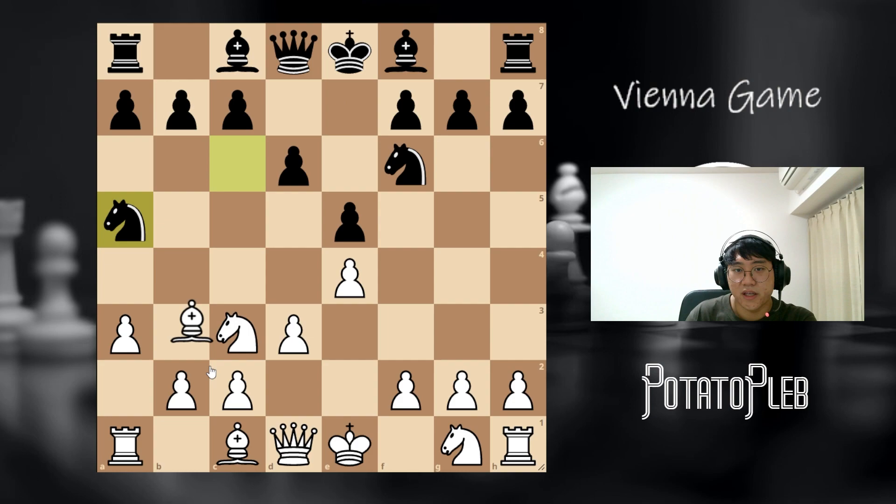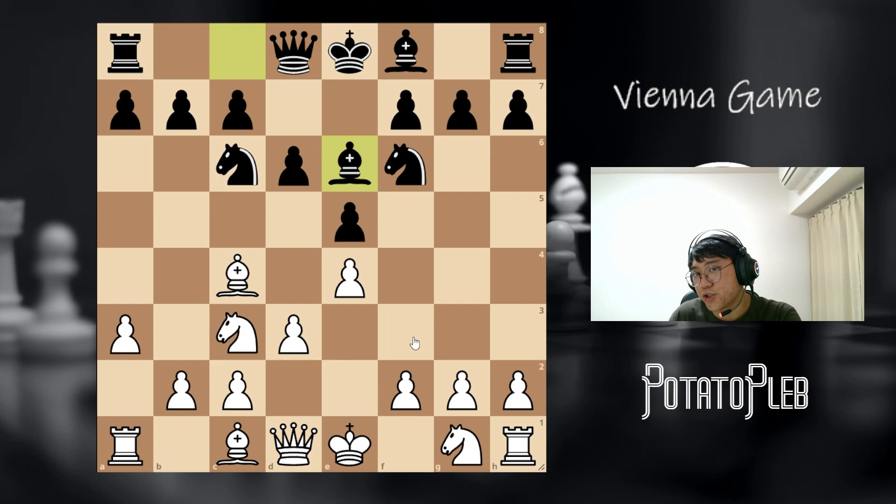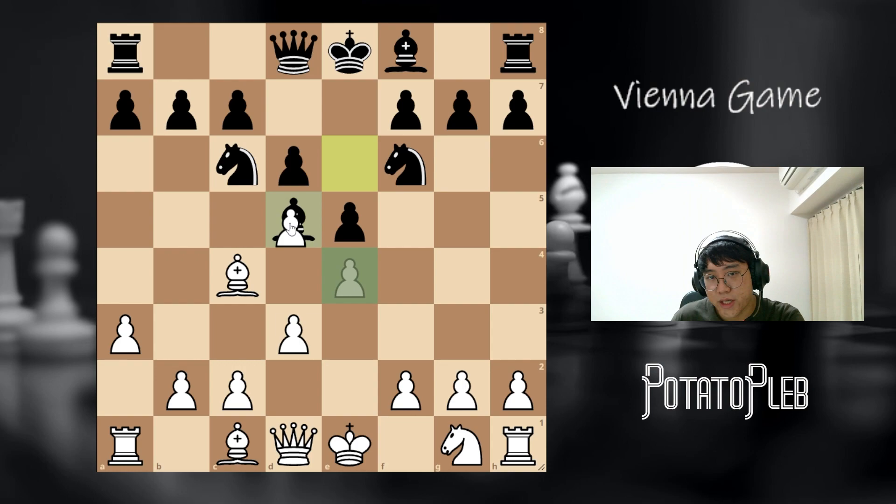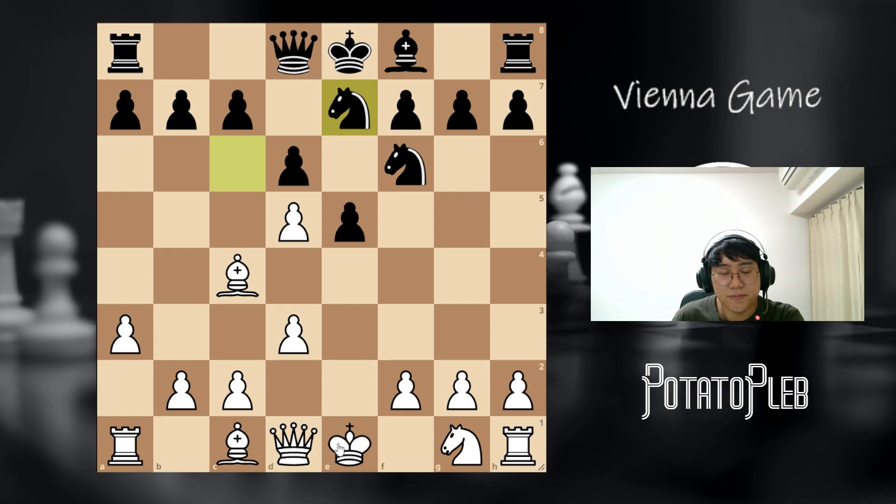Since we played a3, what if bishop e6 is played right away? Well, in this case, what we're going to do is play knight d5 once again, with a very similar idea. If knight takes, then we always have a fork. If bishop takes, we take back with the pawn. After knight e7, this should be a pretty equal position. When the engine looks at this position, it's approximately equal — about plus 0 for white. But I feel like there's lots of life to this position.